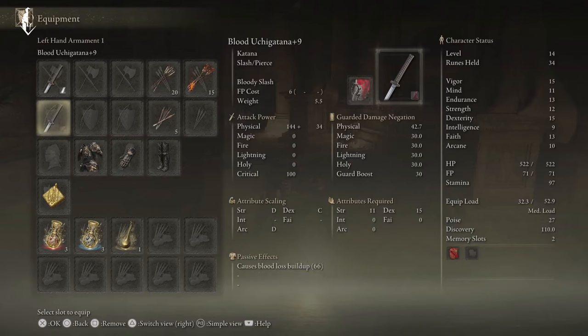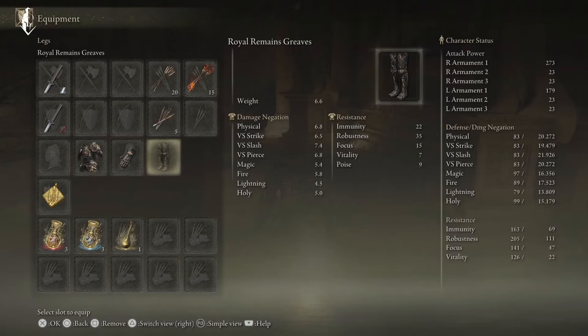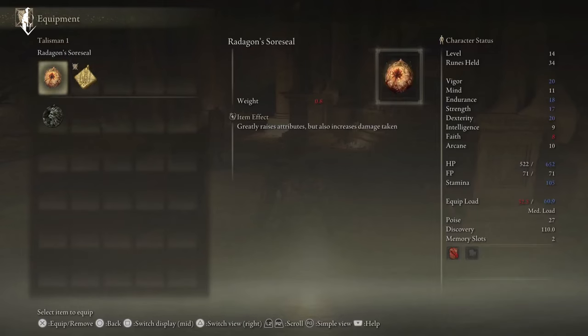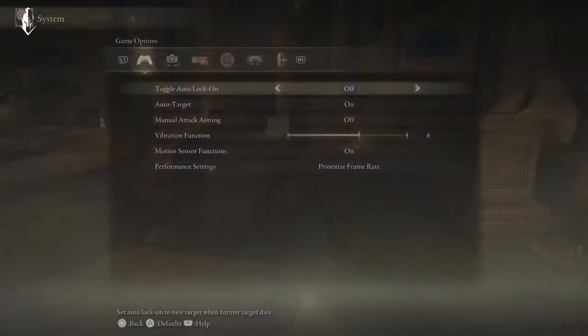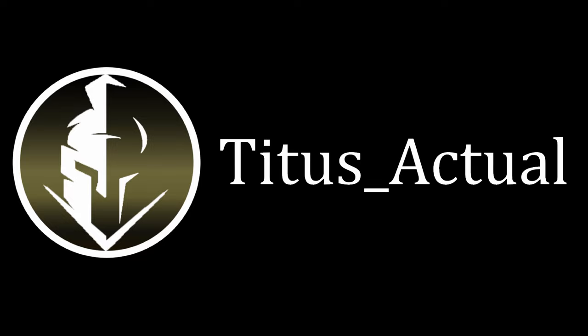So now we've got two katanas that are plus nine — higher if you farmed more runes and took them to plus 12, since you have the option to buy the stones at the vendor. You have blood ashes of war, the Royal Remains set which gives you 27 poise and a ton of mitigation, and a couple talismans to choose from. We only have one slot right now because we haven't killed Margit yet, but as soon as you kill Margit and get more slots, with your Two Fingers Heirloom and Radagon Scorcio you'll have 20 vigor, 18 endurance, 17 strength, and 20 dex right from the start. Plus a flask that gives you complete immunity to the first big hit and then steadily restores HP for literally minutes. We did all that in an hour and 37 minutes.